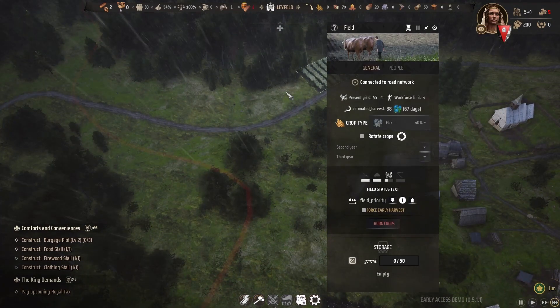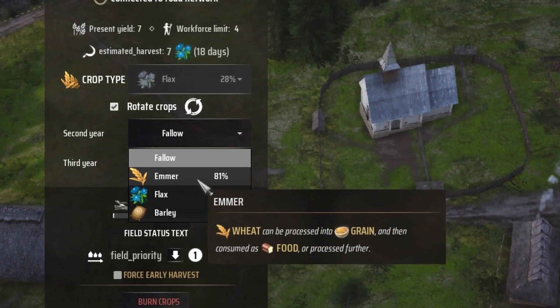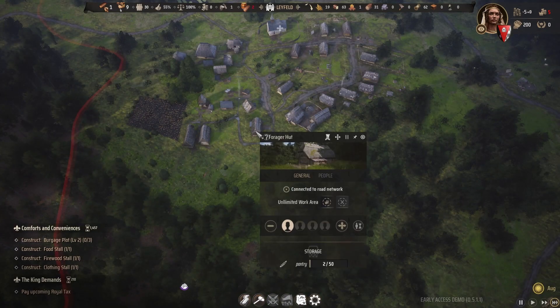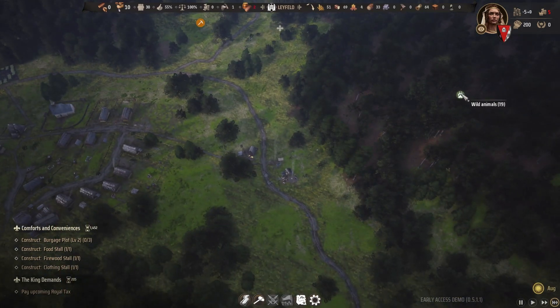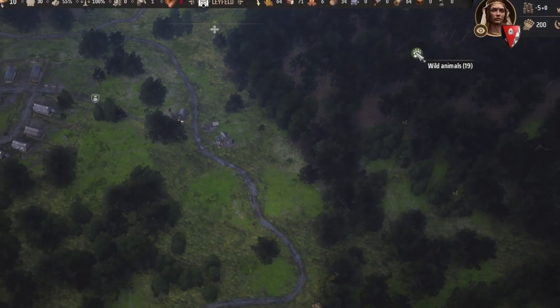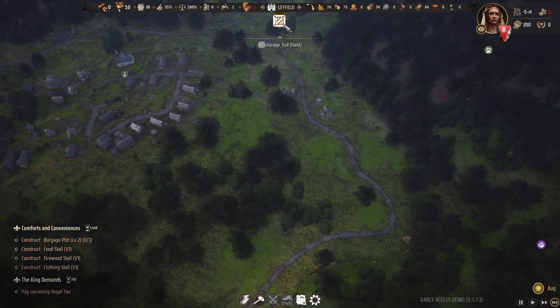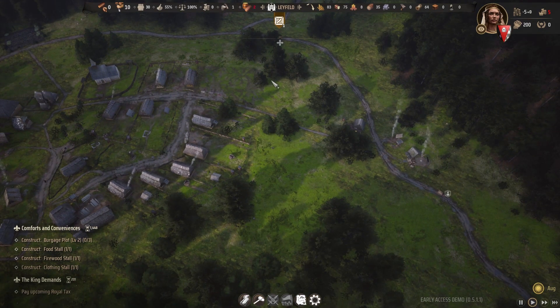Flax is coming along well, but it's destroying the soil fertility there. It was in the 70s or 80s at the start. I guess that means we're going to have to leave this field fallow next season to get it back, or maybe we rotate with another crop. It's only the summer now, but we need to start getting more fuel and more wood for the winter. That's going to mean putting more workers on gathering food and on chopping wood. We're decimating the local animal population though — it started at 40 deer and it's down to 19, although it was 17 just a moment ago. I think they're regenerating over time. I love systems like this that require you to be sustainable as you grow larger and larger.